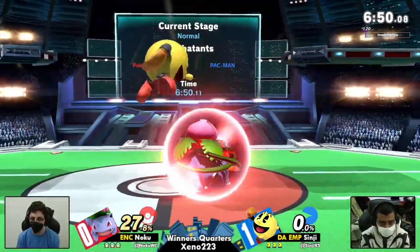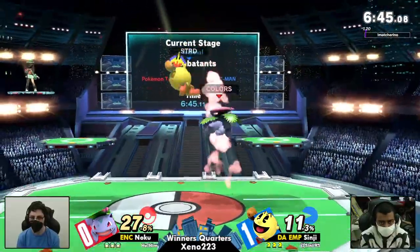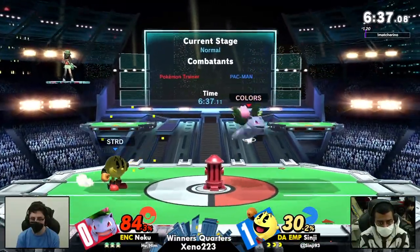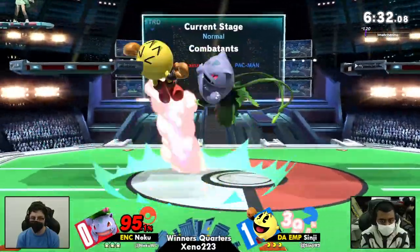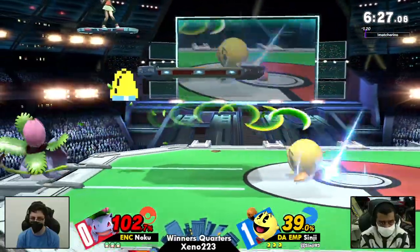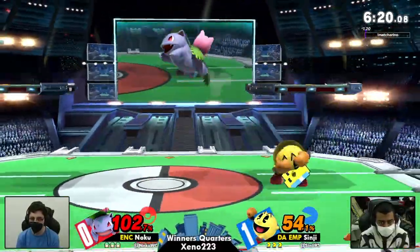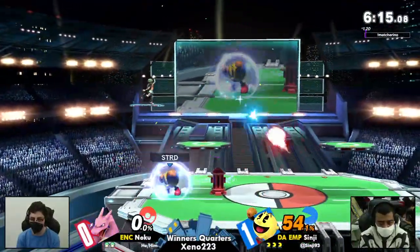Going into game number two, we're going to need to see a big adaptation by Noku. And there's one right there — utilizing that up throw instead of the down throw, since Shinji has been DI'ing those down throws out, making it incredibly difficult to make those combos come out. That up throw was really useful there for Noku. However, still down at a decent percent margin. Excellent parry right there to get the punish on that dash attack, normally completely unpunishable. Noku has only gained small hits here and there, and when you take an 84% combo off the bat and die to a bell, those small hits are just not enough.